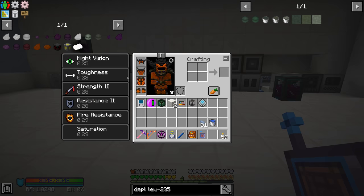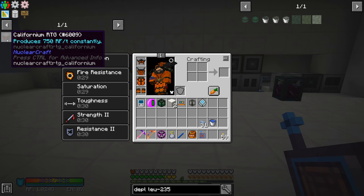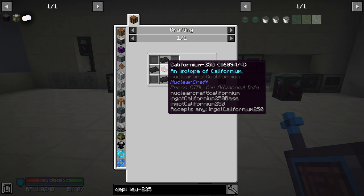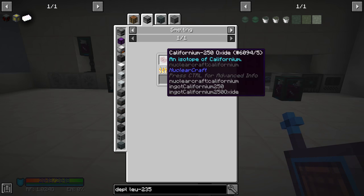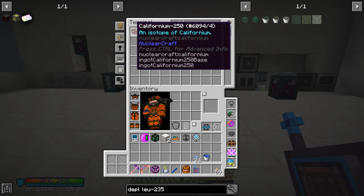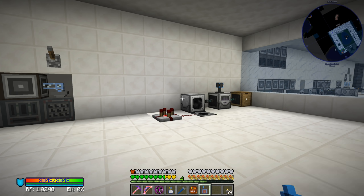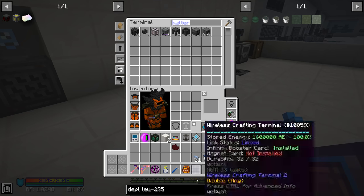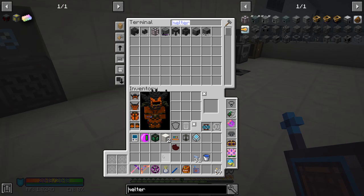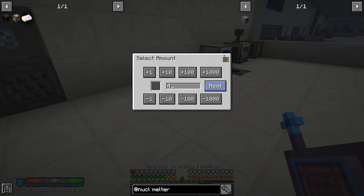The californium-250 can be put into a melter to get a molten fluid, which we then put into our creative fluid tank. Let's look up californium in JEI — yes, it confirms we can put it in a melter. Do we have a melter? We need to craft a Nuclear Craft melter, which needs advanced plating, a servo, machine chassis, and some bricks. We have those on auto craft.